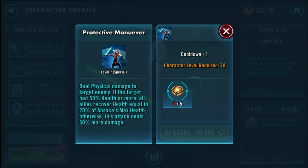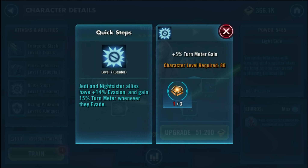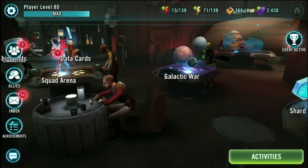On the Tier 7 raids, if the Rancor is below 50% health, her Protective Maneuver does 50% more damage. I've seen almost 10,000 damage out of her many times. Her leadership ability gives Jedi and Night Sisters 14% evasion and they gain 15% turn meter whenever they evade — it's kind of like a worse version of Old Ben's leadership, which applies to everybody instead of just Jedi and Night Sisters.